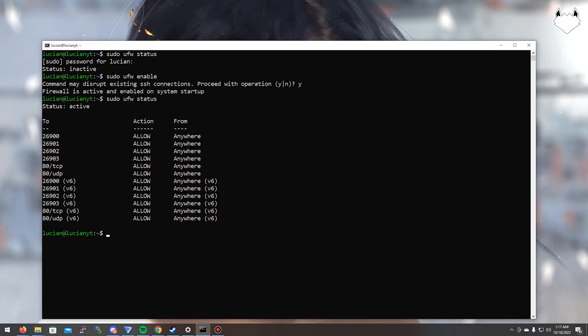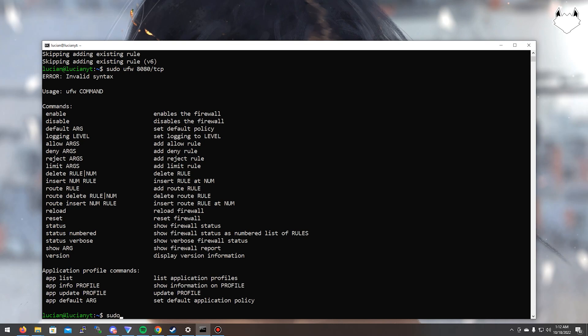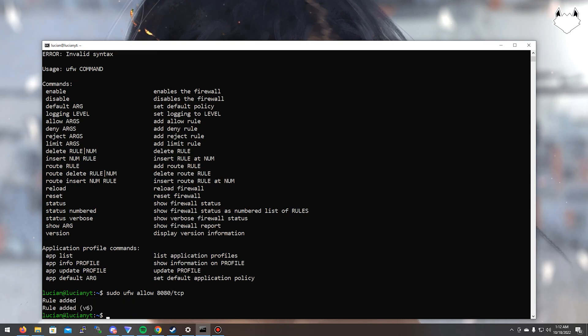To open ports you type: sudo ufw allow 26900, and then repeat for 26901, 26902, and 26903. When you do 'allow' it opens the port for both TCP and UDP, however you can specify if you want. For example, if I want port 8080 open for TCP only, I do: sudo ufw allow 8080/tcp. Then it adds that rule. So that's how you open specific ports with specific protocols.